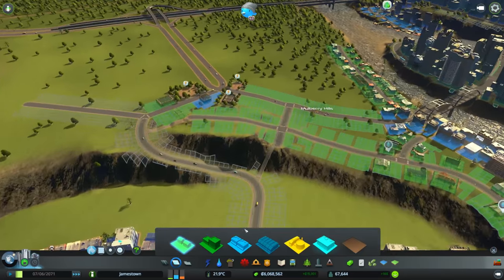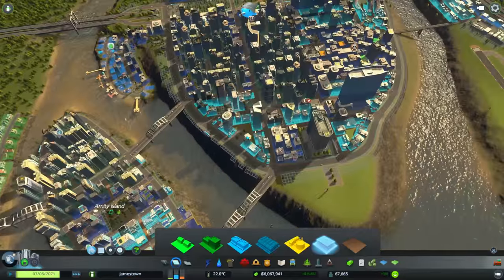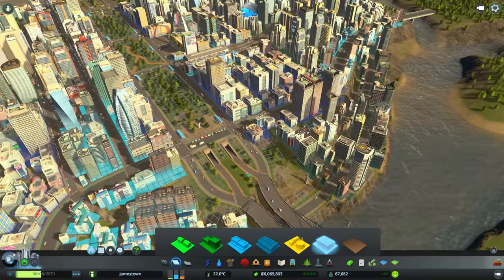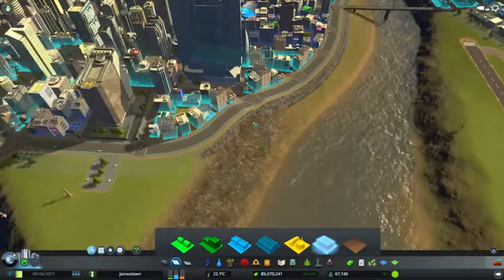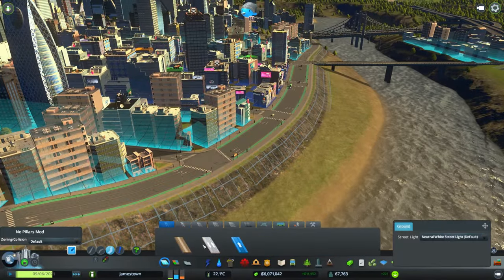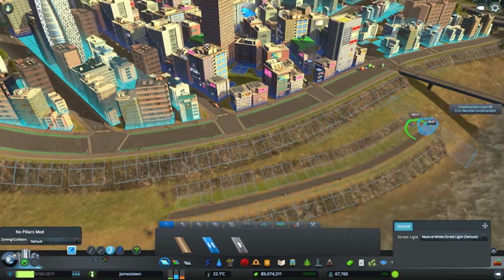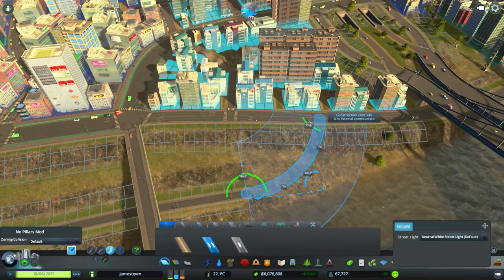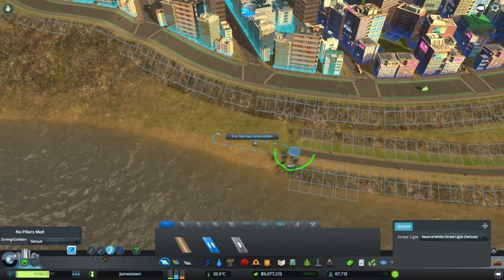We're doing pretty well. I think we should get some more offices. We've got a bunch of room over here — we could zone all along there. The waterfront there looks kind of nice. I think we need a lower road here, just a small road running along the water, because there's a lot of zoning space down here. Not a huge amount, but more than nothing — we've got all those double square spots there, so we'll definitely use those.